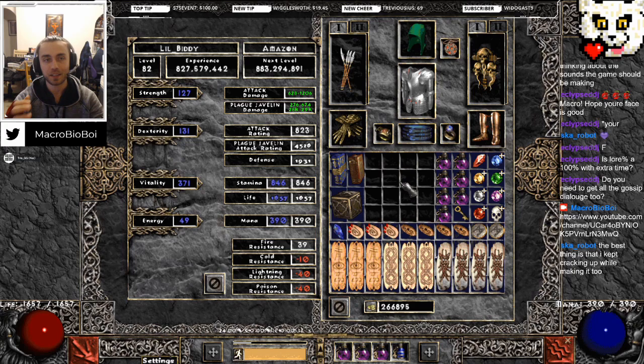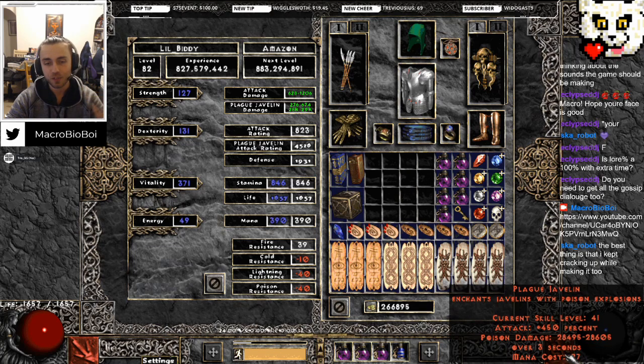And not only that, a character that could get into Hell fast - like maybe I want to do this for next season. So I put together this javazon: tooltip damage says 28,000 to 29,000 damage on plague javelin.